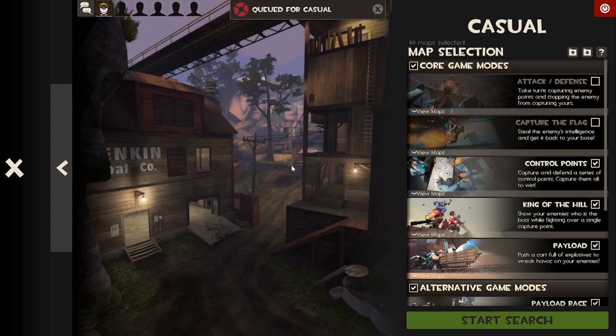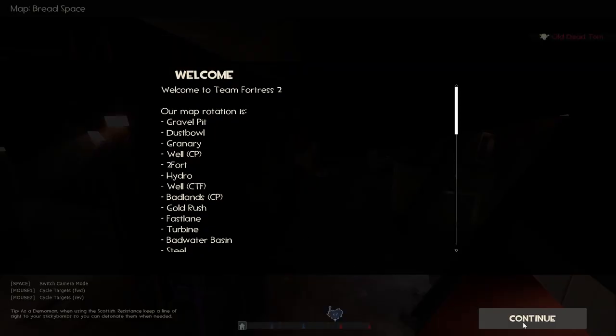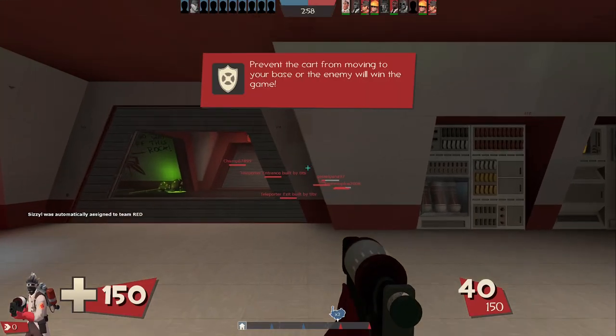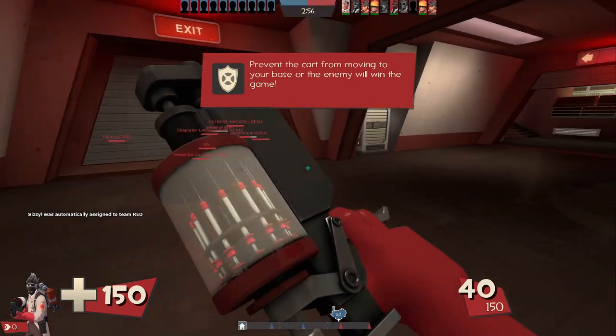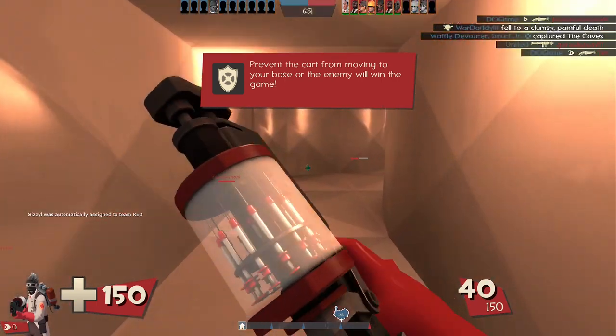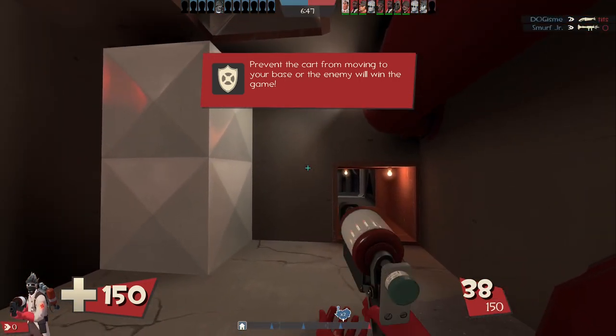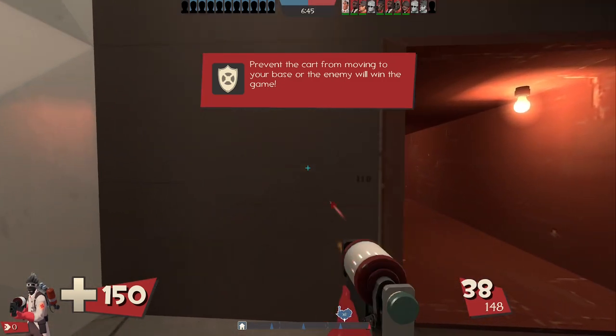With that being said, let's go find a game. I completely forgot Bread Space was actually a TF2 map. The Syringe Gun is better than what we've been using recently — I've been using only melee weapons — but only vaguely better. It does no real damage, like a very small amount of damage, and has a lot of ammo.